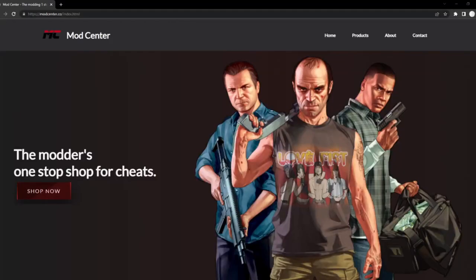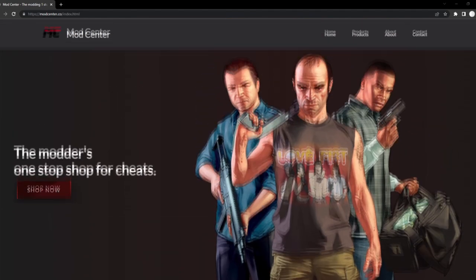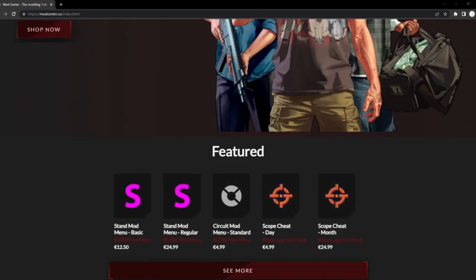Alright guys, before this video starts, I wanted to show you ModCenter.co. ModCenter.co is the perfect place to buy cheats for games such as Apex Legends and GTA and more to come. ModCenter.co has created their new website and it looks really great, so I definitely recommend checking that out.